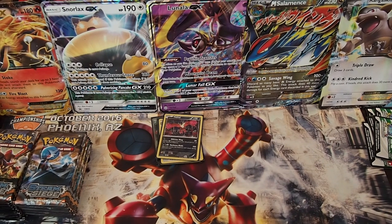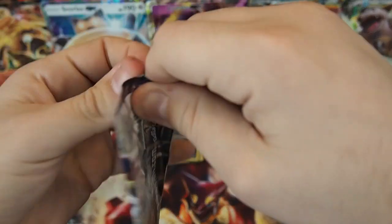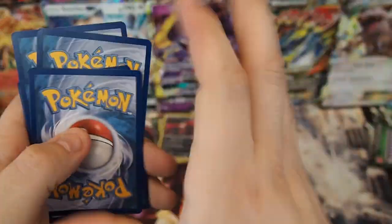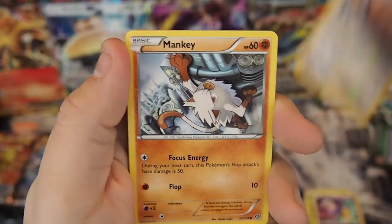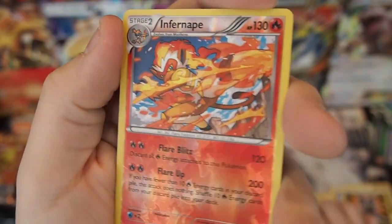I haven't seen any Hawlucha yet, but I promise — if you're watching — I will cut up the very first Hawlucha I pull because it's almost guaranteed you get one. We have Sneasel, Seedot, Drifloom, Aipom, Mankey, Drifloon, Ninja Boy, Zweilis, an Infernape Reverse Holo, and a Toxicroak regular rare.